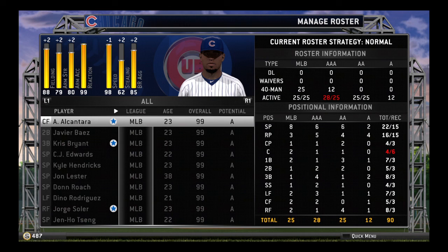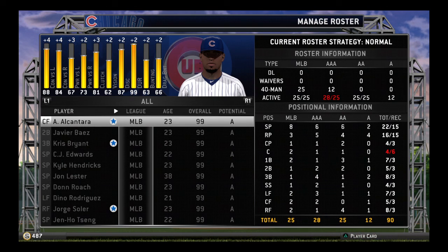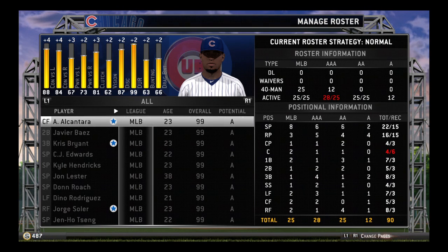You want your players' overalls to go up — like somebody's on a big hit streak, your pitchers are dominating — and their overalls are not going up and you don't know why. It's because of potential. If you fix their potential, their overalls increase.